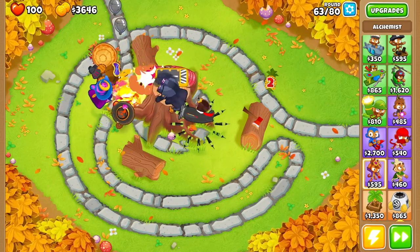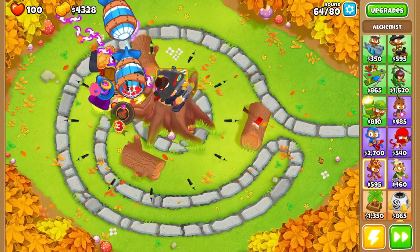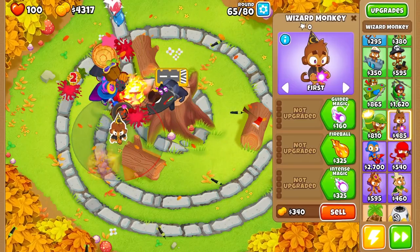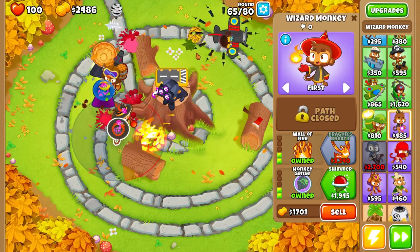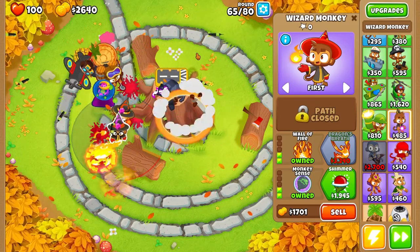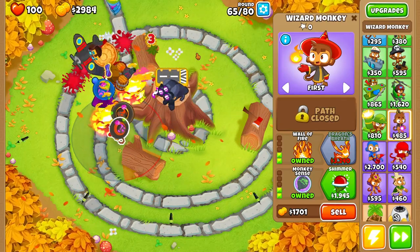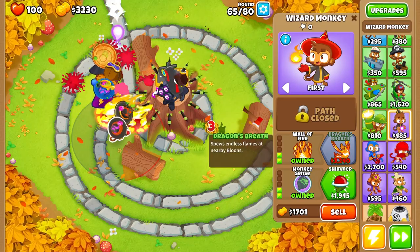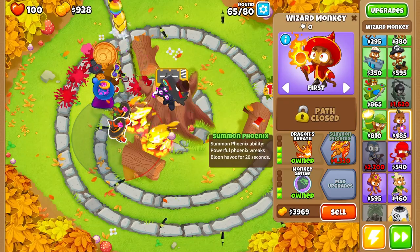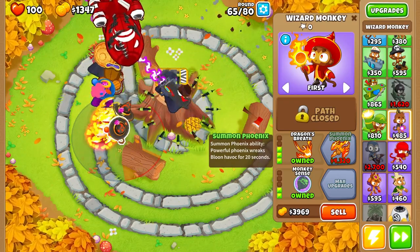We've pretty much beaten the challenge now — we really shouldn't struggle with too many more balloons. If we wanted to, we could go ahead and get a couple more tier 3 fire Wizards so Ceramic balloons don't make it as far, since those are the only balloons our tower composition is struggling with. We'll upgrade to another Dragon's Breath to finish off whatever balloons the Ninja Monkey is having trouble with.